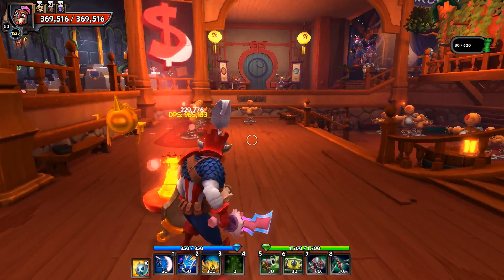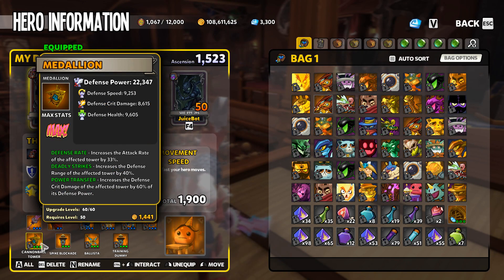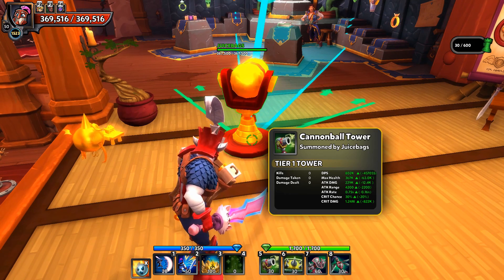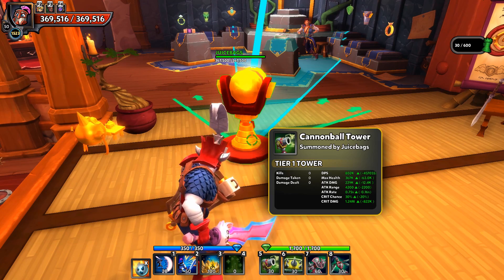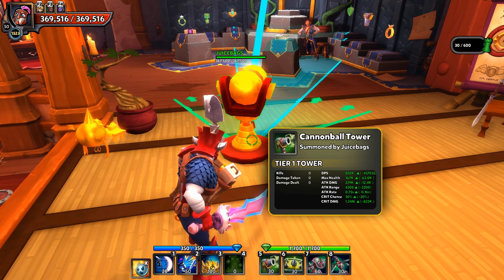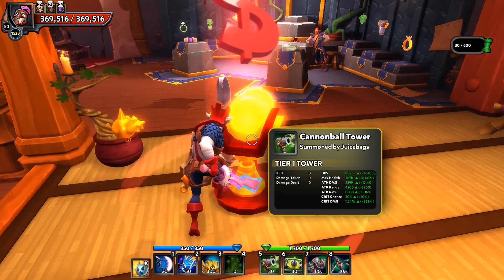It's very important to understand that crit chance - say my cannons have a 30% chance to crit - does not mean that every 100 shots it's going to crit exactly 30 times. What it means is each individual hit has a 30% chance to crit. Sometimes it's going to be above 30%, sometimes below 30% - that's just the nature of probability. It does not mean that straight up every 100 attacks, 30 of them will crit.